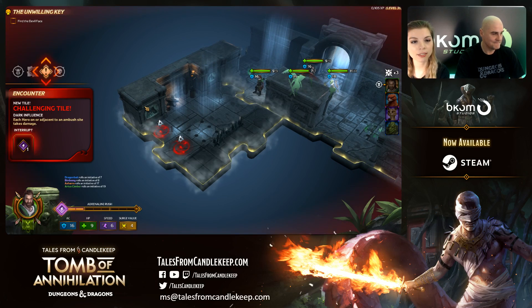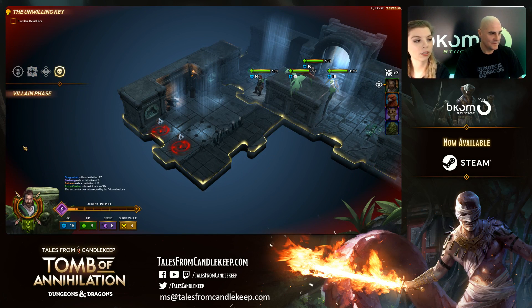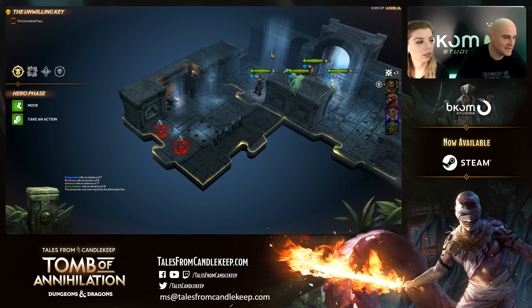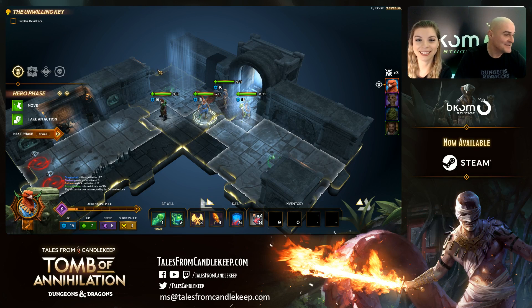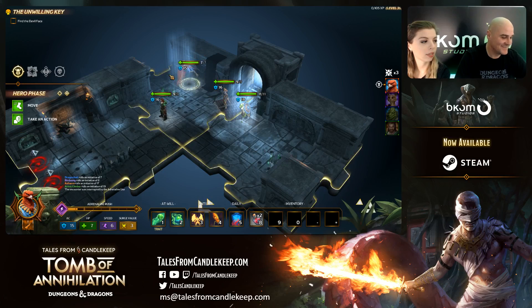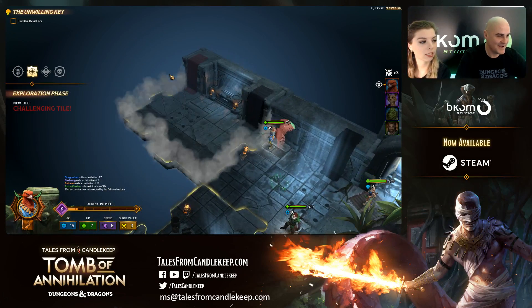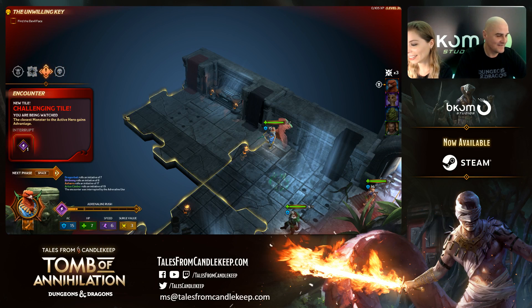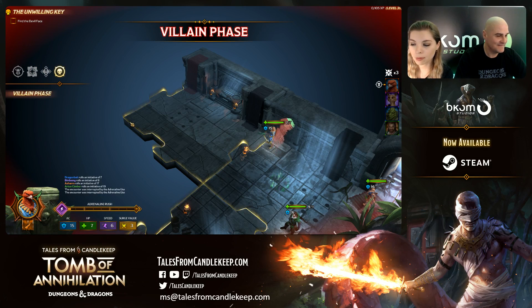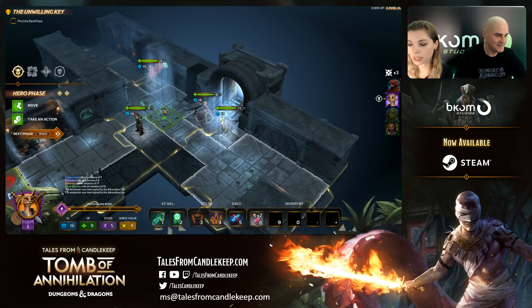We're just double-checking something here. We need to get into a first fight in order to check if the dice are really in this build — that's our current struggle. For now we can just swap to the main one. Trying to get an encounter. Karmadik asks: will you also be adding a new graphics settings screen?